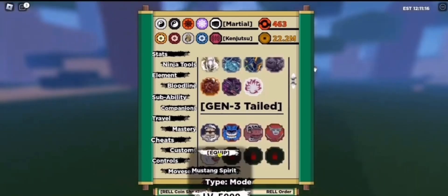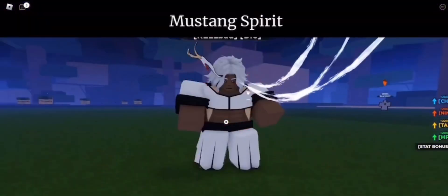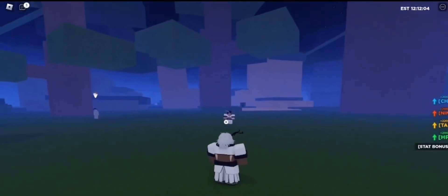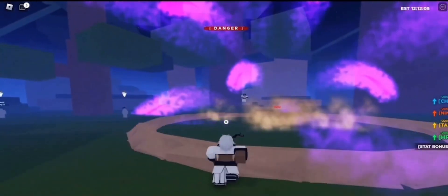This is the fifth tail beast, the Mustang Spirit. We're gonna do the zed spec now — the zed spec is just a tail beast bone, it's always gonna be the tail beast bone from the first move.